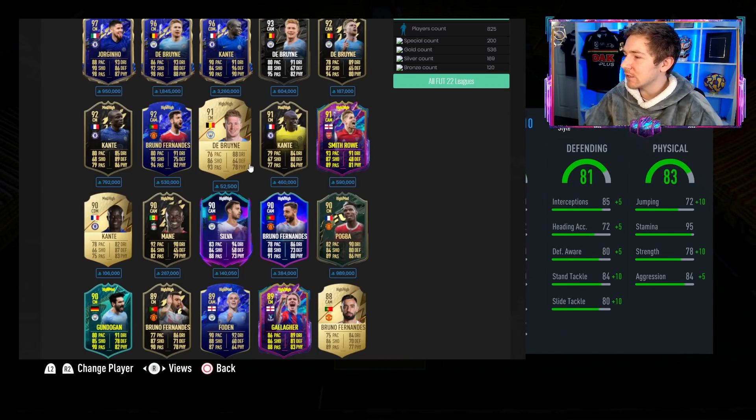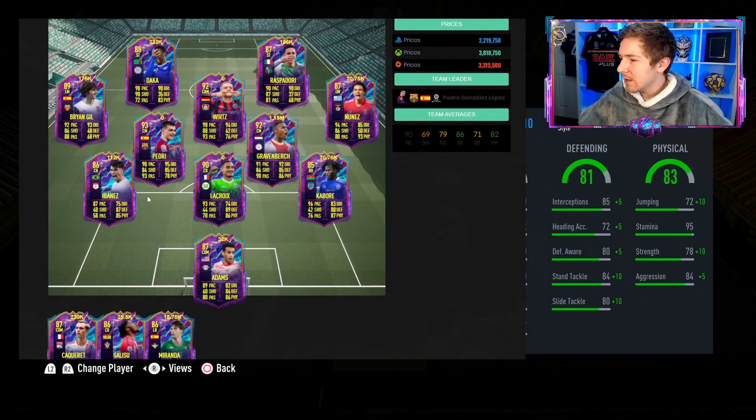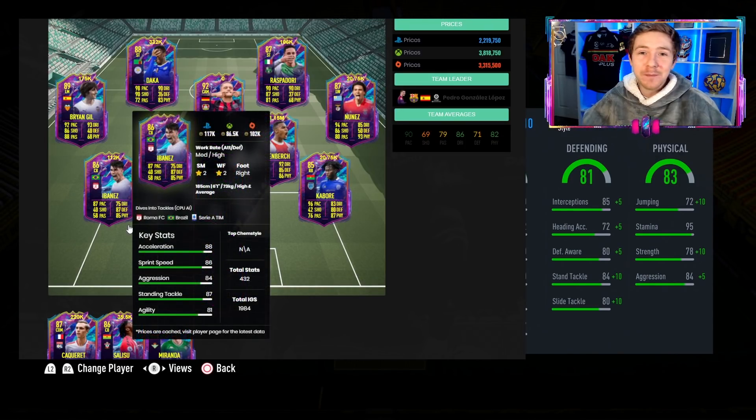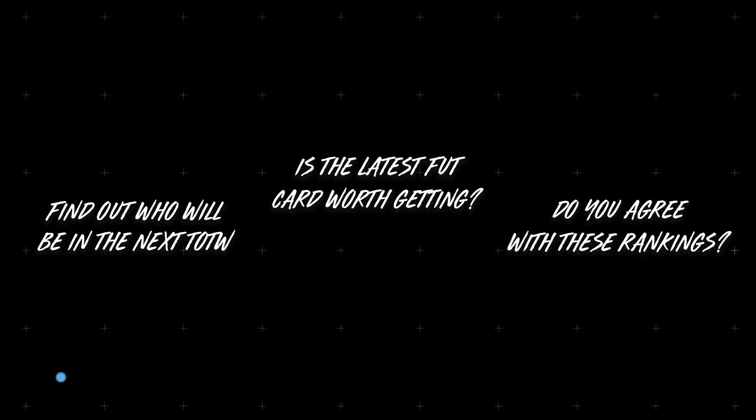I still wouldn't play him over a Kante, especially in a lone DM role — there are far better options there. As a centre-mid he's worth considering, but for CAM or CDM there are just better options available. That's my verdict on this 89-rated Gallagher item. I'd love to hear your thoughts in the comments — are you pleased with your choice or do you regret it? Let me know which Future Stars players you want to see a video on. Frimpong is also available from these swaps — let me know if you want the right mid or right back version. Thanks for watching!